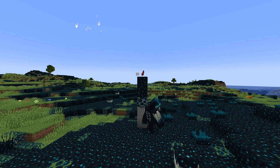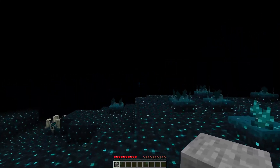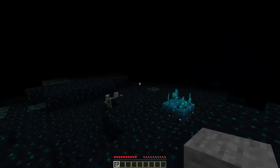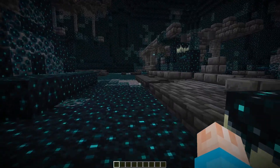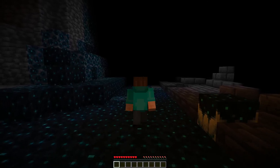But at least you can see the warden — until you can't. The warden and skulk can't see, and they don't want you to be able to either, so they afflict you with the darkness. So what's the point of sneaking past all the skulk, the warden, and the unwarranted blindness?